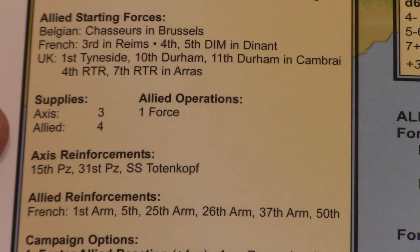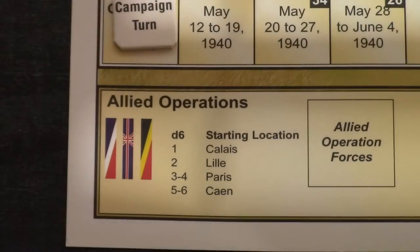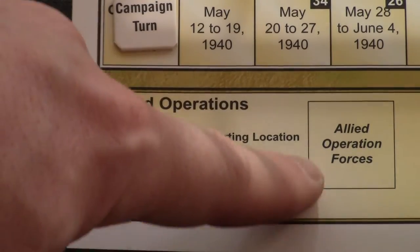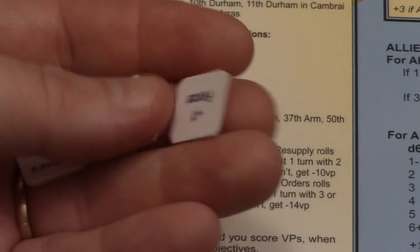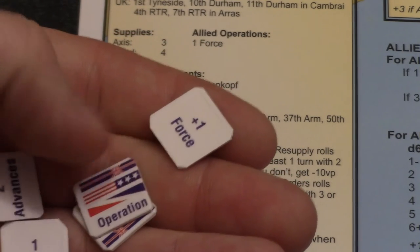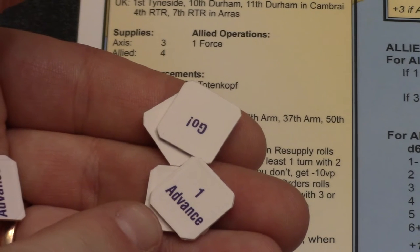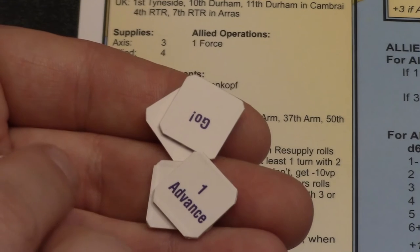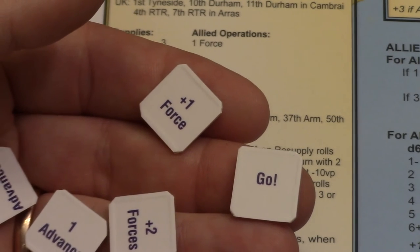The Axis will start with three supplies and the Allied will start with four. During the game, the Allied will try to build up forces in their operations box. Each round you draw some Allied Operation Counters indicating what happens: a plus-one or plus-two increases the force, while an Advance counter causes deployed forces to move one region toward the nearest Axis unit.